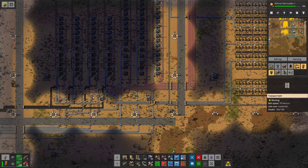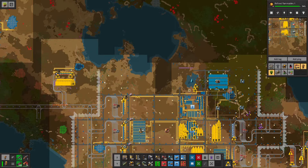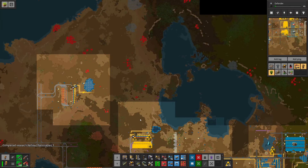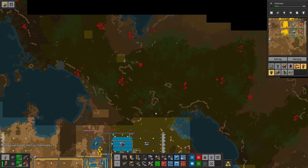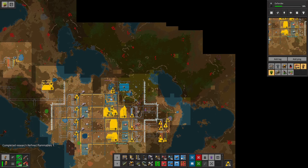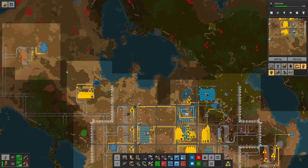The next thing we want to do is work on expanding the rail network out over here in some fashion that allows us to connect the rails across this way and probably down here to connect. I really want to connect this all the way through. Oh, I can rotate this T-junction. And then we'll get the rails across here.